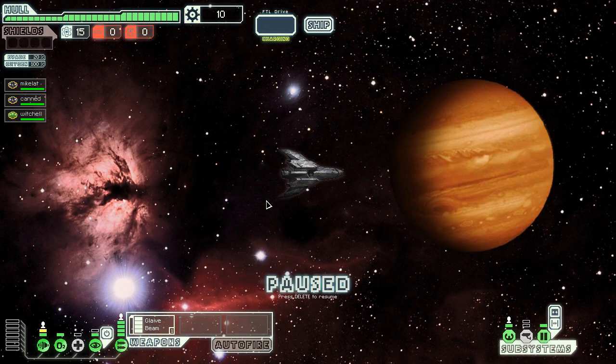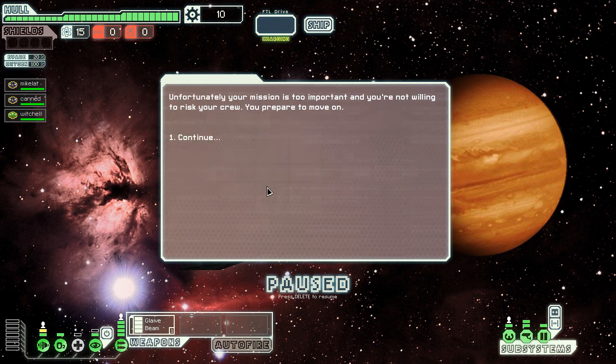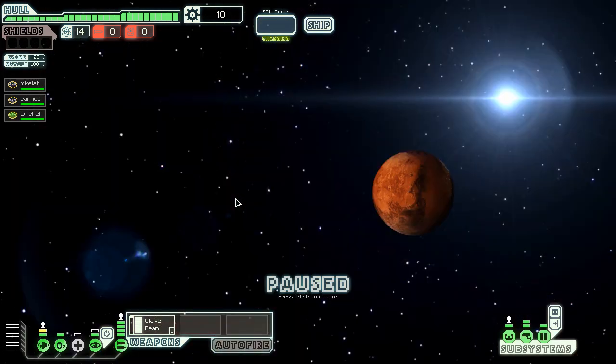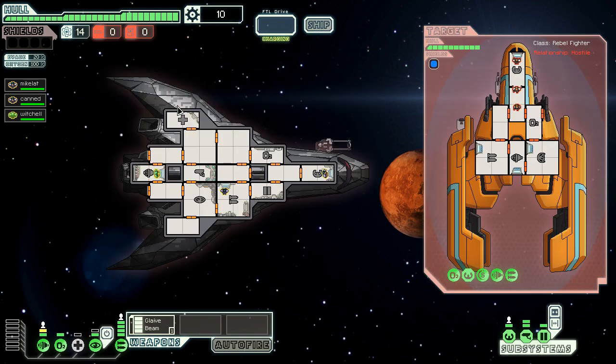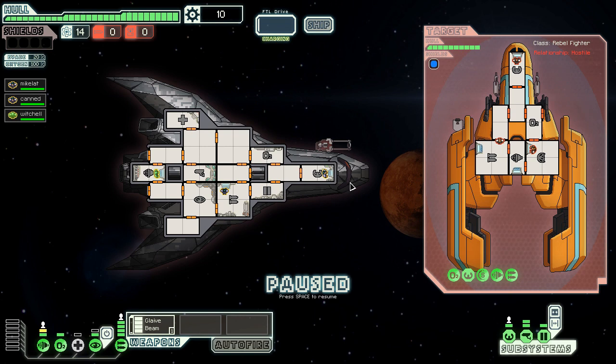We're going to start off with a distress beacon today and just play towards the boss. There's a distress call — diseases spread — and I'm going to ignore the request because you're just asking for some of your crew to die. Now we're going to face our first ship. Whenever you face any ship, you basically want to hit as many rooms as possible with the beam. You always want to hit the shield room first, because that will do more subsequent damage to the rooms beside it — bringing their shields down completely, then doing three damage to each of those rooms.